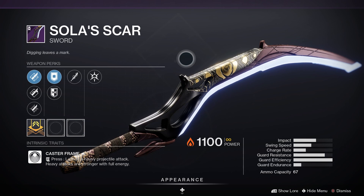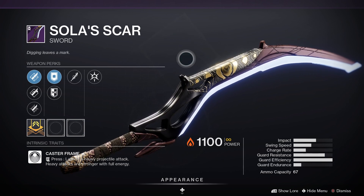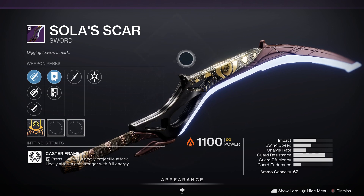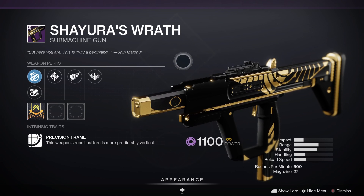Next up we've got Solar Scar — that is a legendary power sword. For PvE, Relentless Strikes and Chain Reaction would be really good; with Chain Reaction you get those elemental damage explosions. For PvP, Relentless Strikes and Vorpal Weapon would be really good, particularly for stopping guardians in their super.